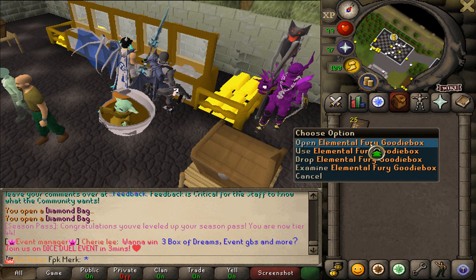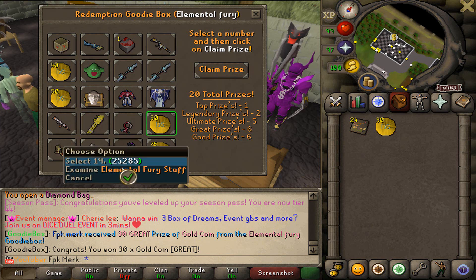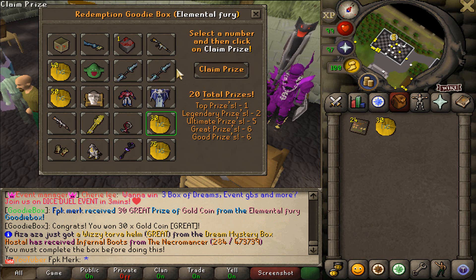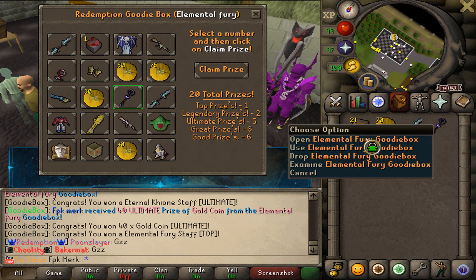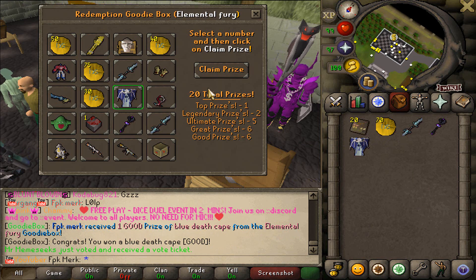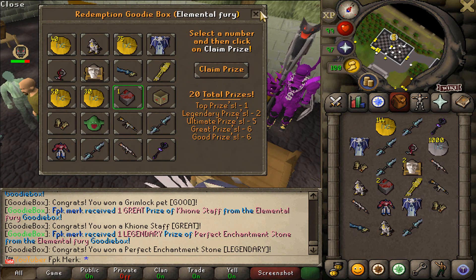It is now time to open up 25 Elemental Fury Goody Boxes. The best loot we can get is the Elemental Fury stuff, and I believe the odds to get it is one out of 20. No way — no fucking way! I just opened up four Elemental Fury Goody Boxes and we already got the stuff! My RNG is so good. We also got Blue Death Cape. And that is gonna be the last Goody Box — we got Perfect Enchantment Stone.